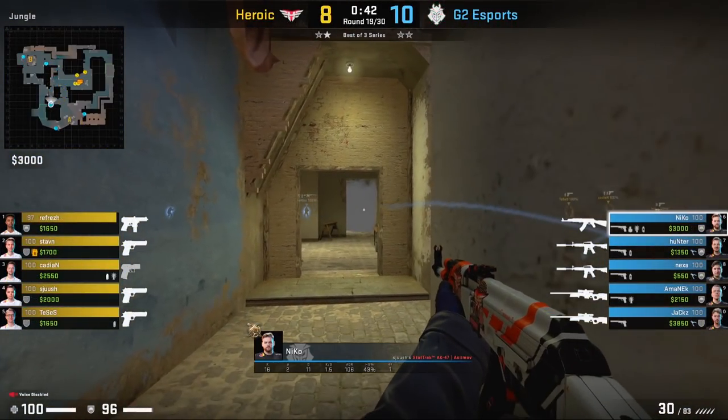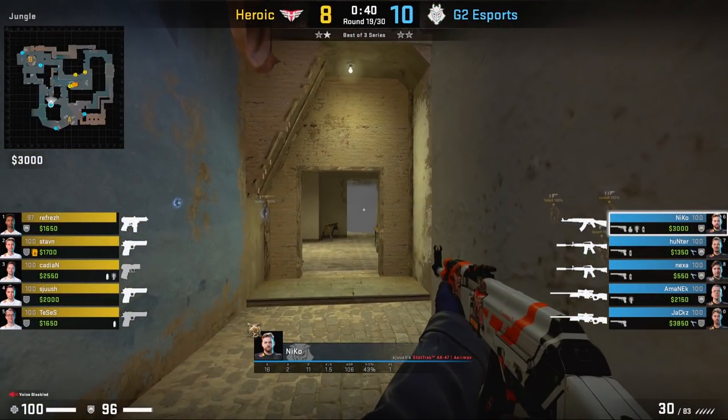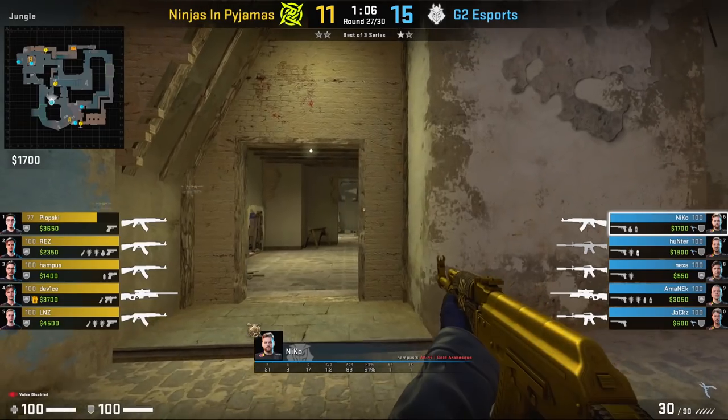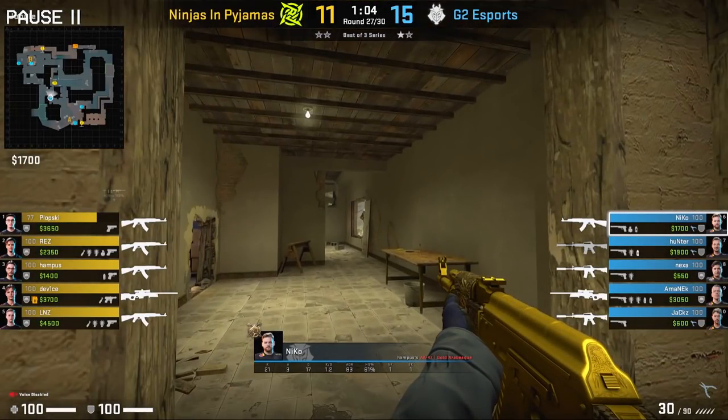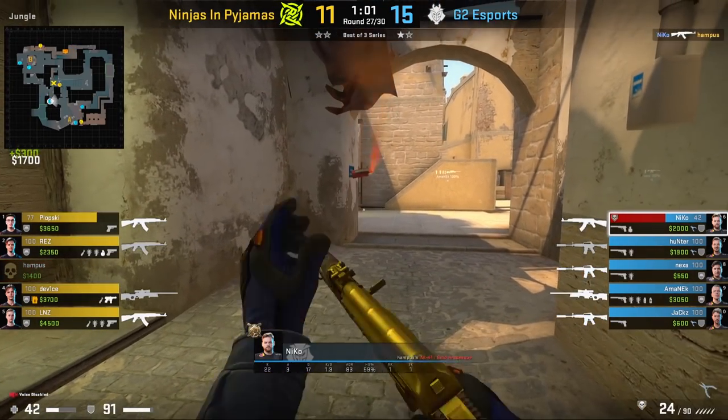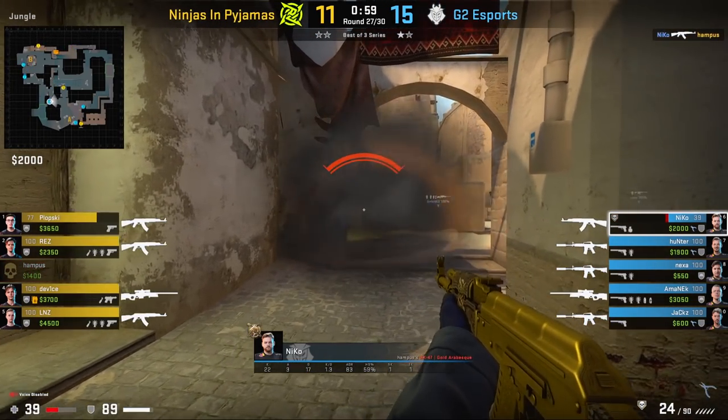Let me show you how Nikko plays towards jungle. As a connector player, once you've lost mid control you'll usually retreat towards jungle or stairs. In this round, he plays a similar angle — hiding towards jungle and looking towards the smoke, though it's worth noting he doesn't have the light source advantage here. Once again playing towards jungle, he holds a similar angle and catches Hampus' arms sticking out. When Hampus goes to peek, Nikko tears right through him, and since the T's know Nikko is the connector player they may rush him, so he molotovs connector to make sure they can't go for that trade.